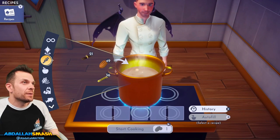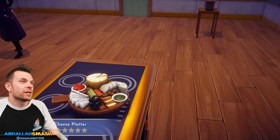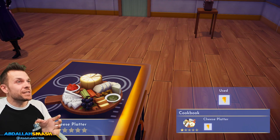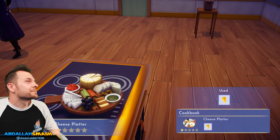Next up we're going to make a cheese platter — just a little bit of cheese. One singular block of cheddar cheese turns into an entire charcuterie!